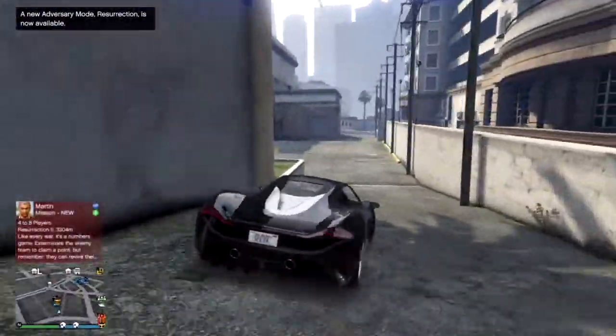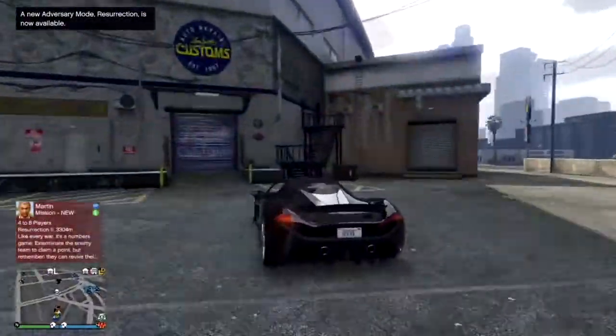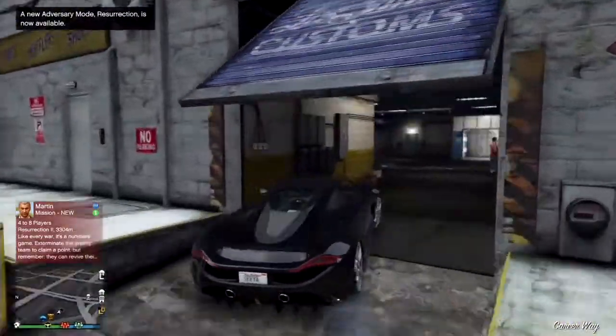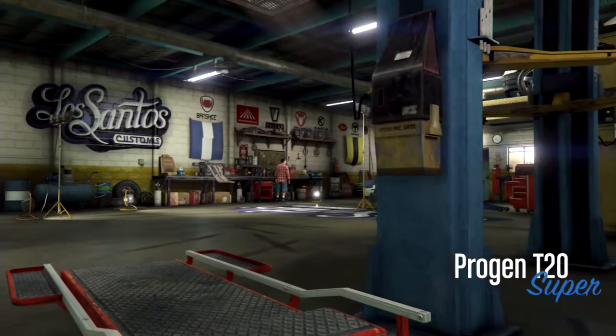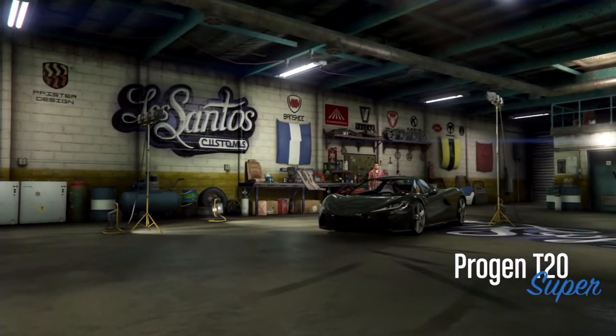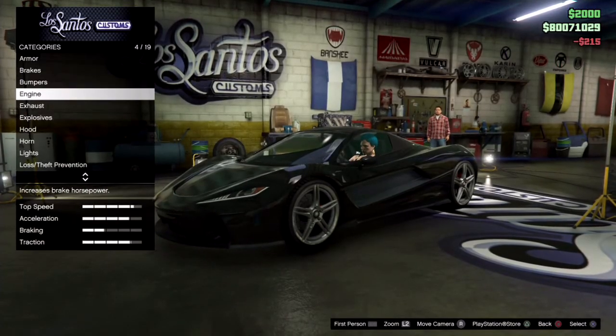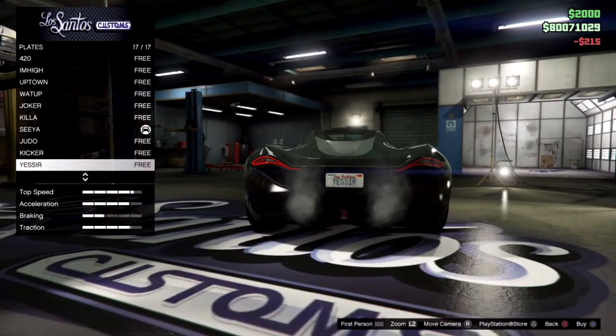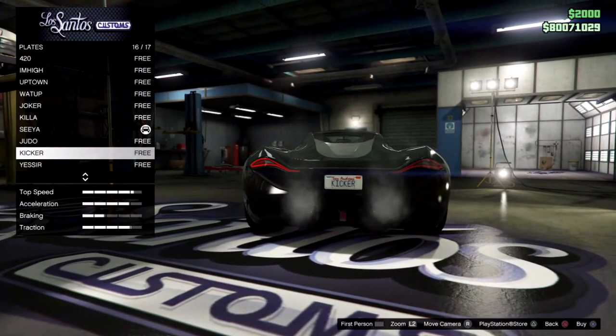Kicker and something should be the last two at the bottom of the list — which are the two I just did. I think I've created at least like seven free ones so far. Go down to plates — and all these except for 'Different' and 'Iceman' were free.